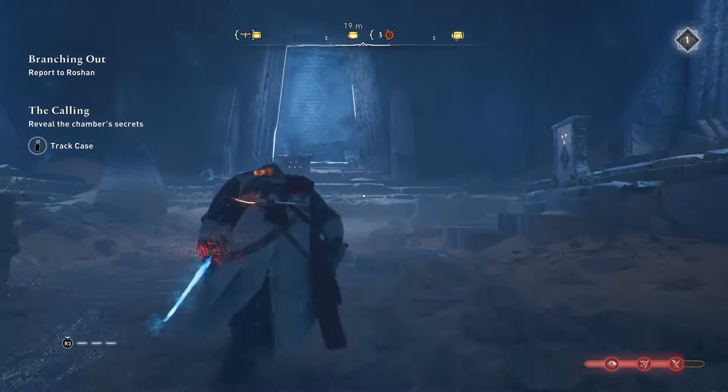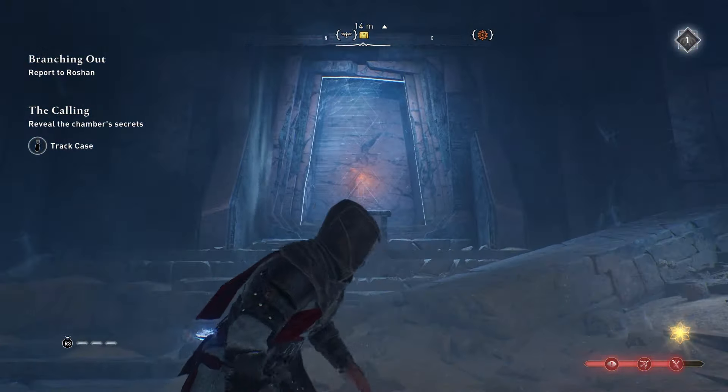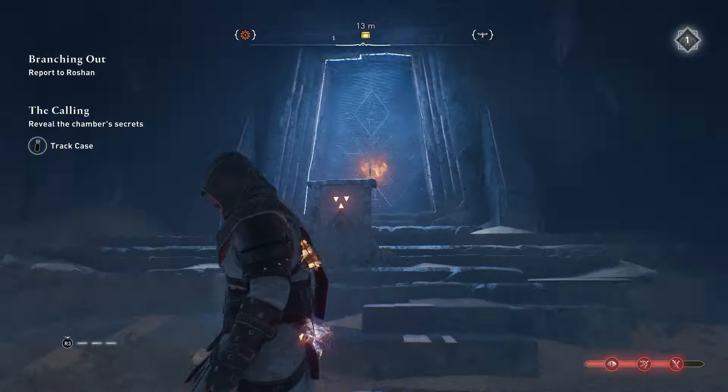Here are all the gear chests you can find in the wilderness in Assassin's Creed Mirage. There are a total of 9 gear chests in the wilderness.